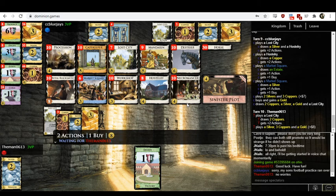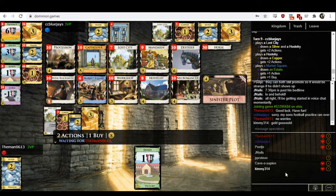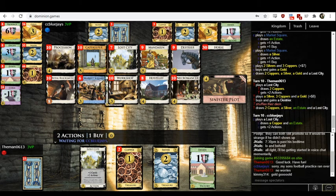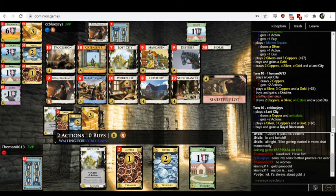CC Blue Jays continues on the path of buying golds. At this point, I imagine there's very little chance they're aiming for the proper deck. The correct deck here is Procession, Necromancer, Haarstory. It seems they have not identified this combination. So we're going to see them play Market Square Big Money, I guess — I'm not really sure what the game plan is here. It is very rarely about gold.